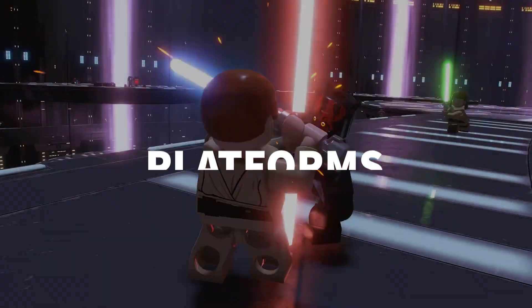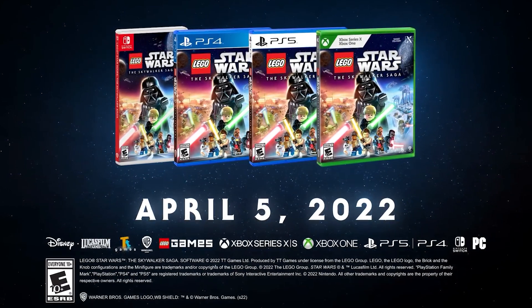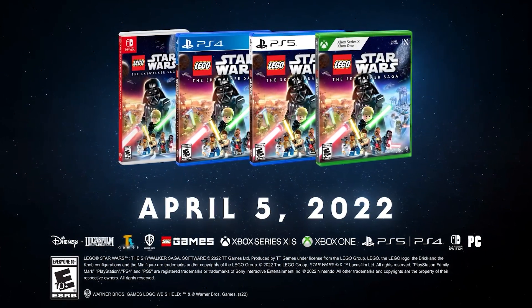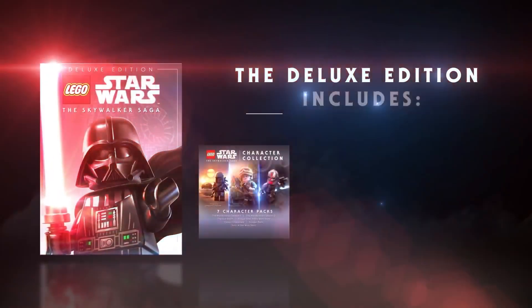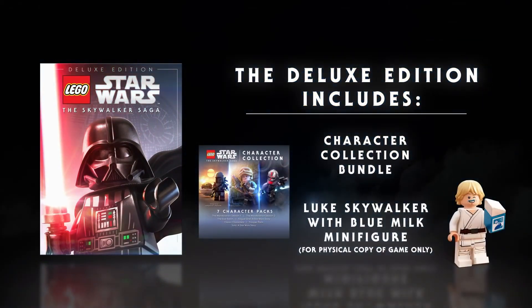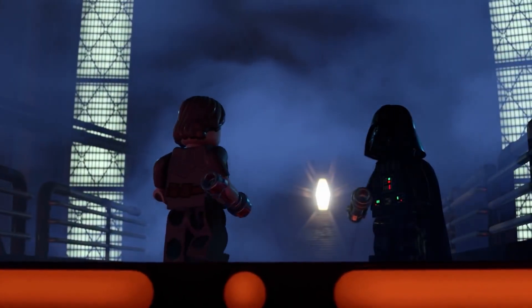Lego Star Wars The Skywalker Saga launches on April 5th. Like with all Lego games, Traveller's Tales is bringing the Skywalker Saga to every major platform: PC, Nintendo Switch, PlayStation 4, Xbox One, and the current generation versions for PS5 and Xbox Series X/S. The standard edition comes at $59.99 US dollars on all platforms, and there's also the deluxe edition which costs an additional $10 and comes with the character collection bundle. The Skywalker Saga has been a long time coming, first announced all the way back at E3 2019, and has had multiple delays.